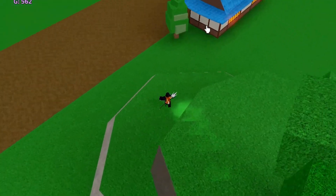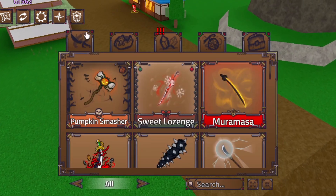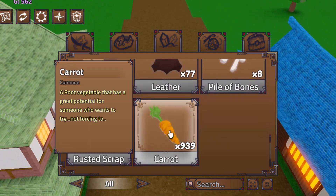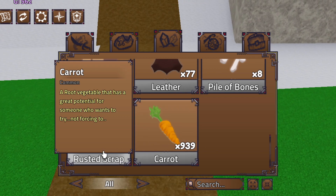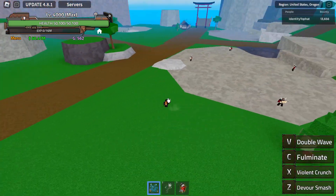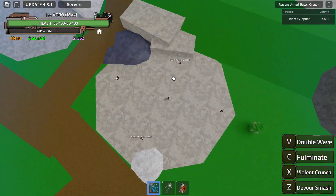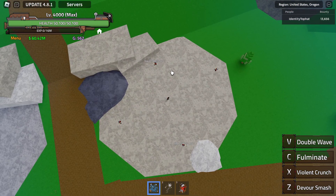From about 40 minutes of AFK farming I got 150 iron ingots, around 940 carats, and 472 other materials. That's it for today's video — if you found it useful please like and subscribe, and join the Discord server. Thank you for watching and have a nice day.